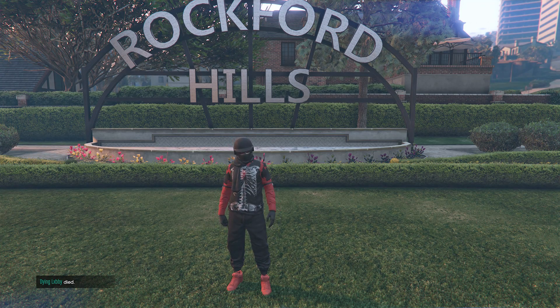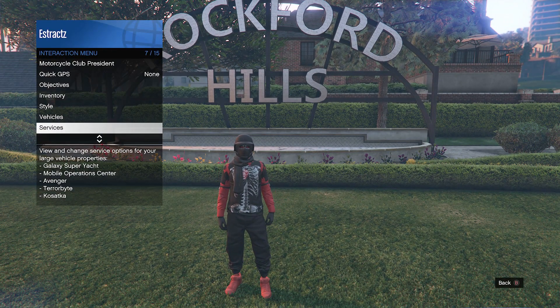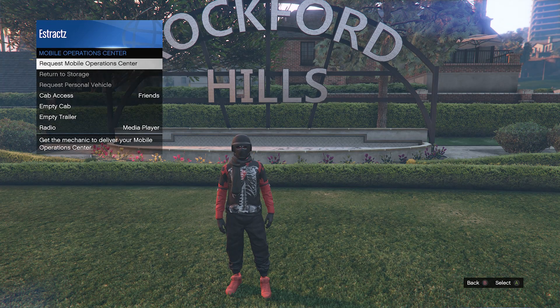This is going to be a real simple glitch. First we're going to show you how to get the black joggers. For this you will want to call out your MOC. Pull up your interaction menu, scroll down to services, click on services, scroll down to mobile operation center, click on mobile operation center, and request your MOC.